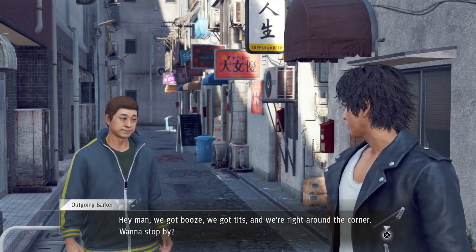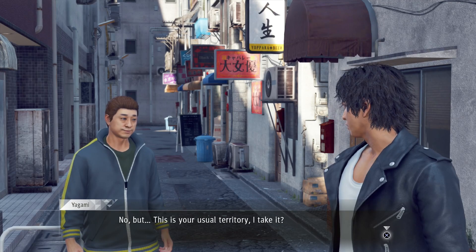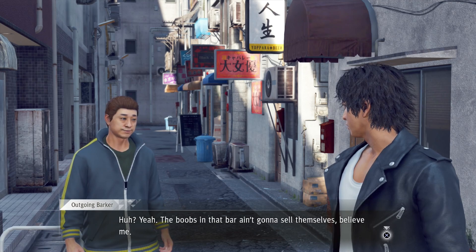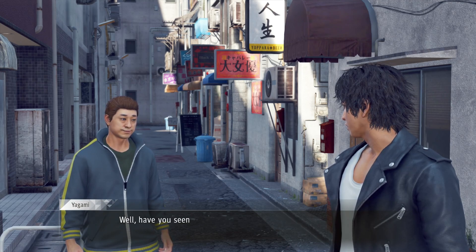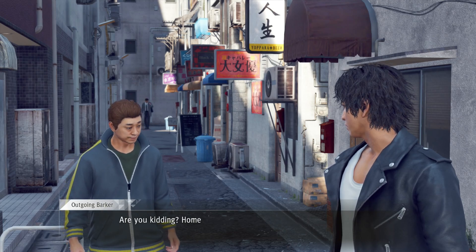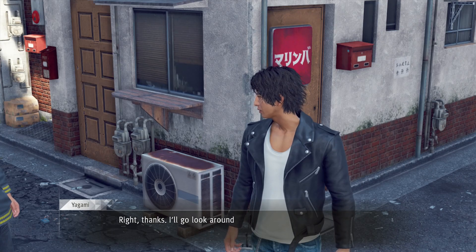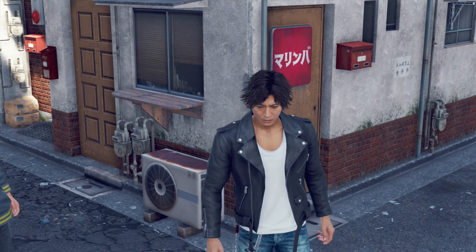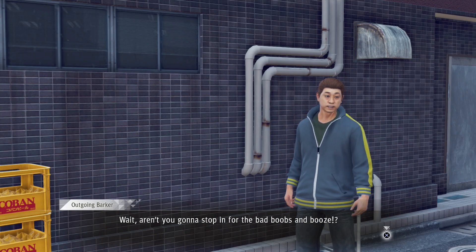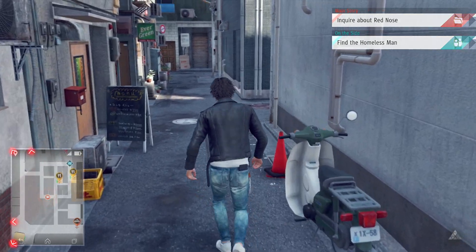A bar hawker on the street calls out: 'Hey man, we got booze, we got tits, and we're right around the corner. Want to stop by?' Yagami asks if this is his usual territory and whether he's seen anything suspicious lately, like someone digging through the trash. The hawker says homeless guys dig through that trash every night. Yagami decides to look around, passing on the 'lame tits.'